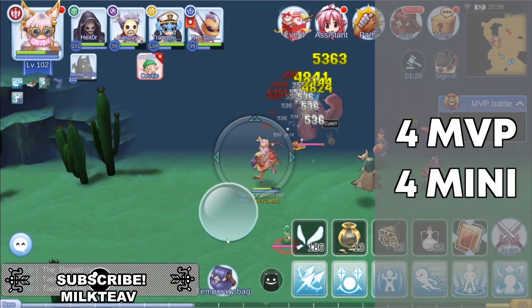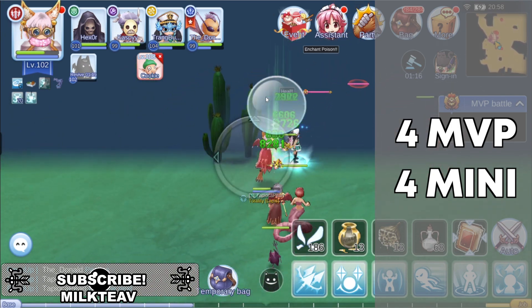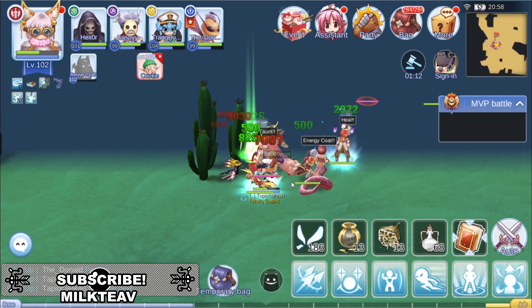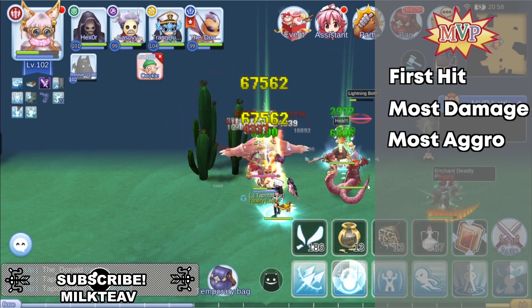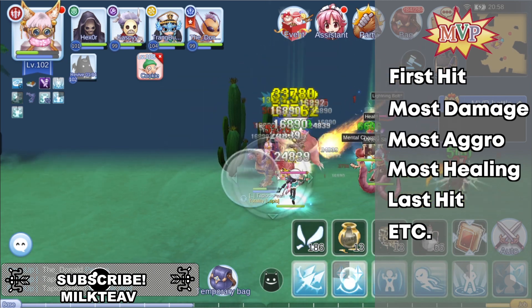You are limited to 4 MVPs and 4 mini bosses per event, which means you will not get drops if you kill a 5th MVP or mini boss. The regular MVP and mini boss mechanics apply for this event, meaning first hit, most damage output, most monster aggro attracted, effective healing, last hit, and similar factors will help you and your party get MVP.